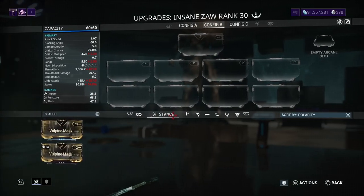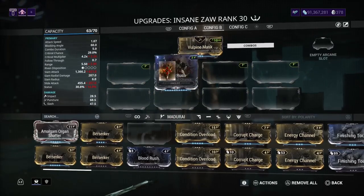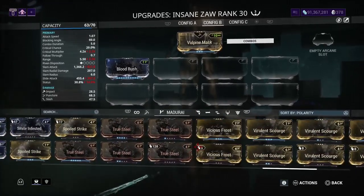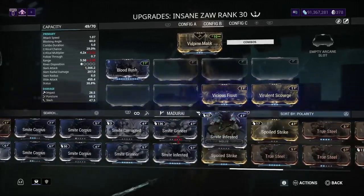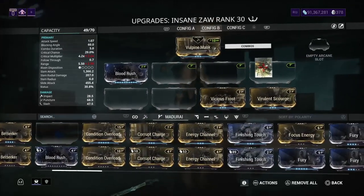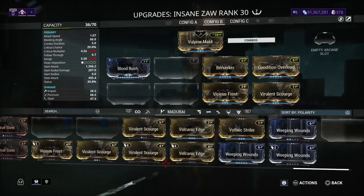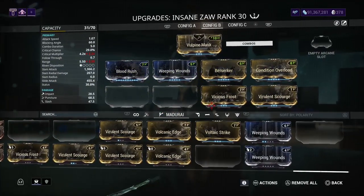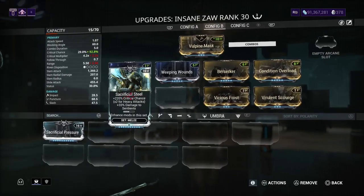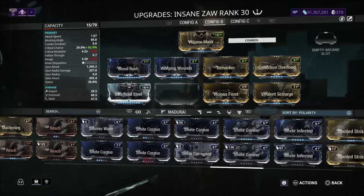Now I'm going to show you my second build, which I'll create right now. This one is without Prime Reach, since I know some of you don't love Prime Reach. I'm going to add Sacrificial Steel — my go-to mod, 220% critical chance. If you don't want that you can always swap it out for something else.